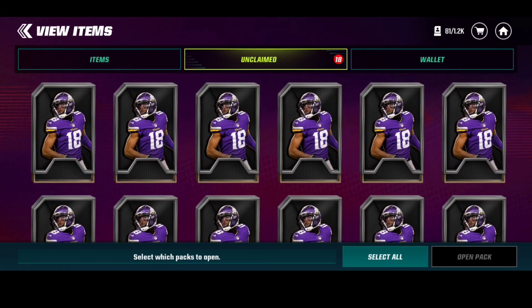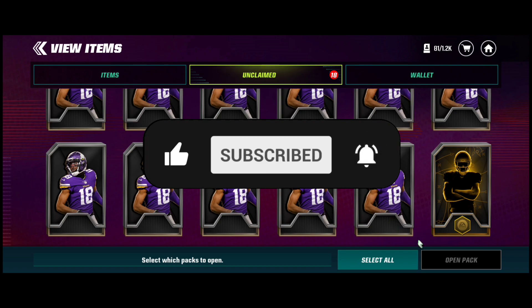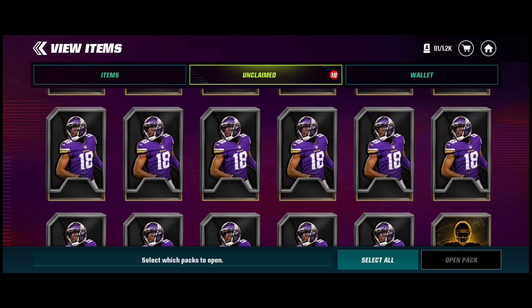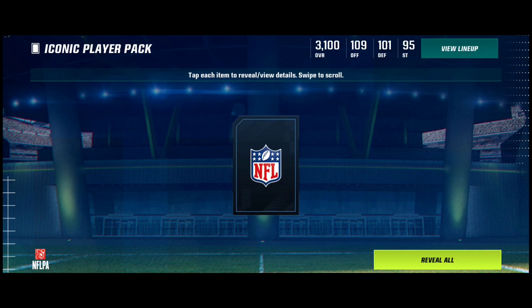Welcome back. Today I'm claiming a free iconic pack — this could be an offensive, defensive, or special teammate at random, 113 overall. I'm hoping I get either offensive or defensive; special teammates are kind of a bust. You guys are seeing a bunch of pro packs — I'm saving up for 100 pro pack openings, so make sure you have post notifications on. We're also getting another 113 soon in the login calendar. Let's get straight into claiming this iconic — 113 at random, in three, two, one.